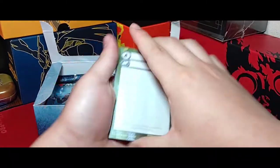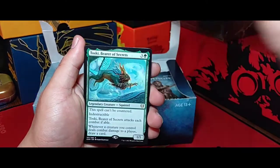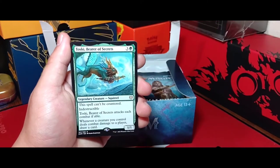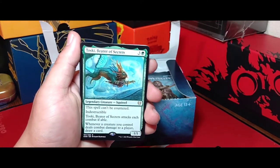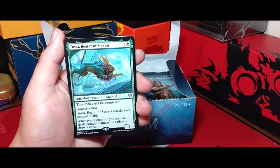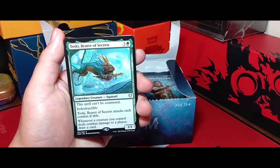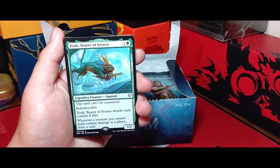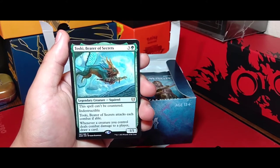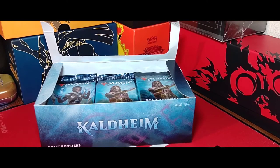The Nordic theme of this set is just very pretty — all the cards look amazing. We got another foil, a common this time. Toski's Bear Secrets — this is actually a squirrel. I know it doesn't look like it, but it's an uncounterable, indestructible 1-1 squirrel that costs four mana. It must attack each combat if able, and if it deals combat damage you get to draw a card. It's kind of a little hidden value card in this set.